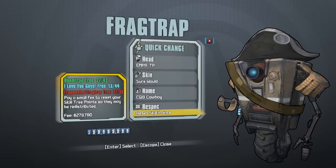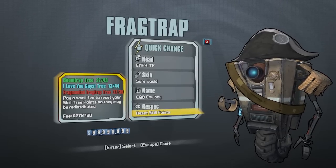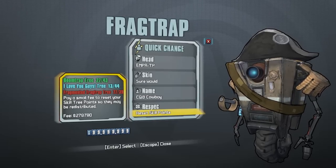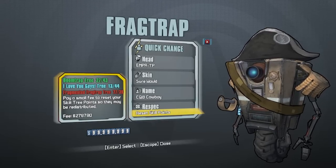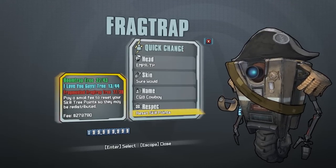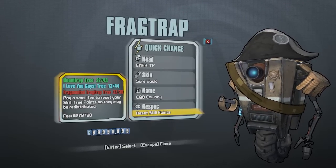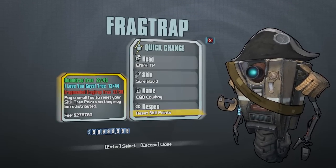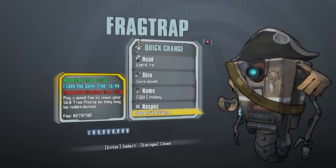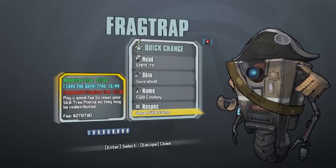Hello everybody, welcome back to another episode of Best Builds here on Borderlands: The Pre-Sequel. This episode is going to be a Claptrap build, offered as a level 70 Ultimate Vault Hunter Mode game save. Go down to the description and there will be a download link, so you'll get exactly everything you see in this video. Or if you already have a level 70 Claptrap, you can copy this build for a different playstyle.